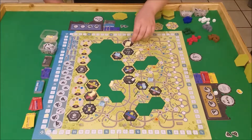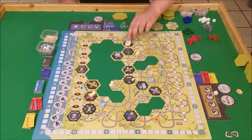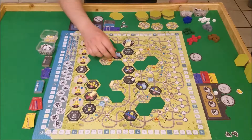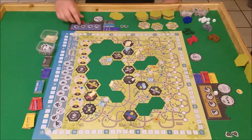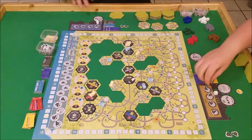I'll spend the coal to move this train up here to the coal yard, thereby getting me two more coal. Spend one of those coal to move — actually, I'm not going to move to the trading post. I'm going to spend this coal to move this guy this direction and grab a red. My last action will be to spend this to move south here to the trading post, where I can trade that one red for two common resources — gray and white. So those are my four actions.